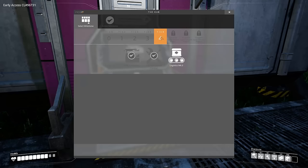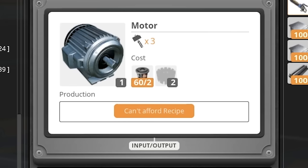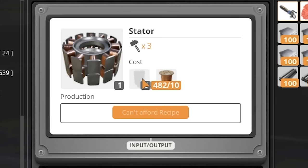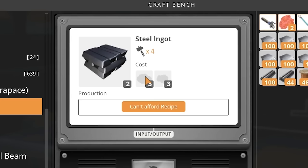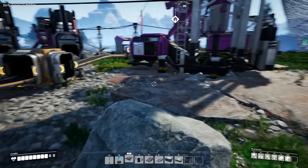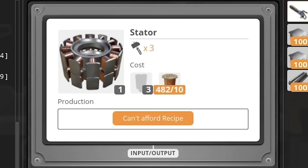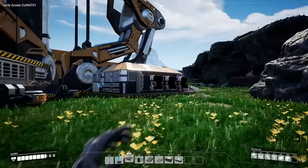The last thing on tier four that we can unlock is logistics mark three, which is gonna require us to make motors, which is somewhat more complex if we want to automate it. We would need to take our rotors, which are already being made, and we also need to connect them to stators. To make stators, we need to make steel pipes. And to make steel pipes, we just need steel ingots. Steel ingots are made with iron ore and coal, so pretty much we need to have a machine that's gonna combine iron ore and coal. We're gonna need a machine that takes those steel ingots and turns them into steel pipe. And then that steel pipe is gonna have to be fed into a machine that's also making wire to then make the stators. And then we're gonna have to send the stators to the same place that's making our rotors, and those together will make the motors. So let's get started — this shouldn't be that hard.